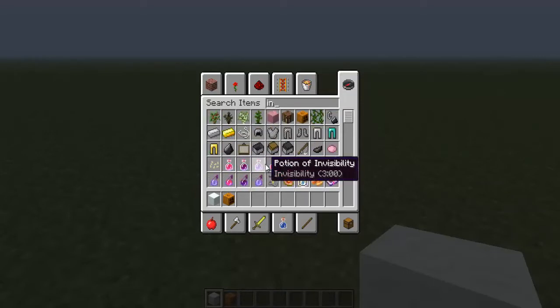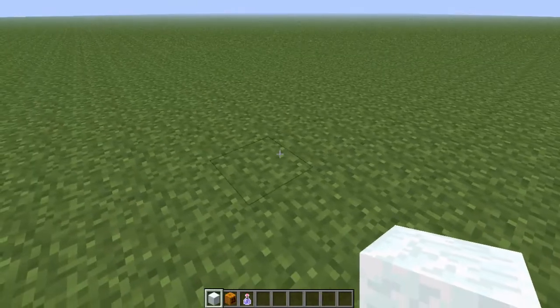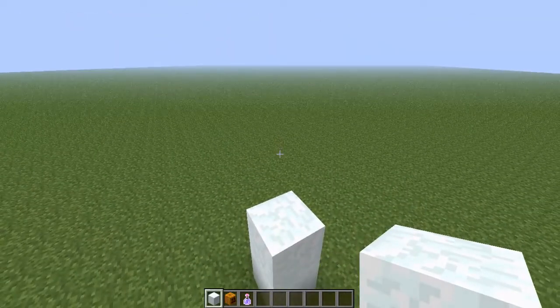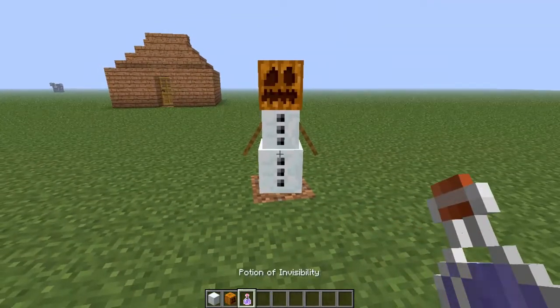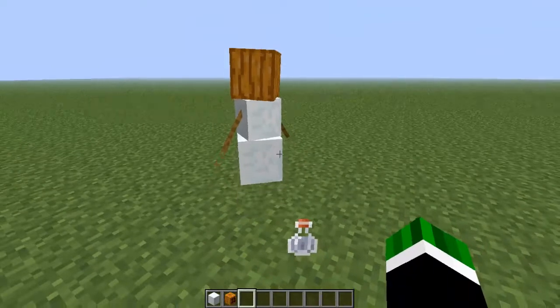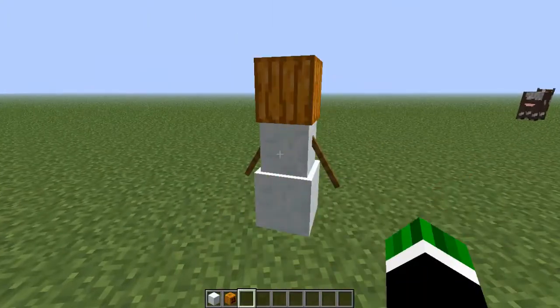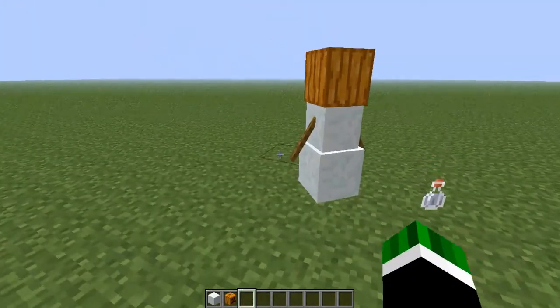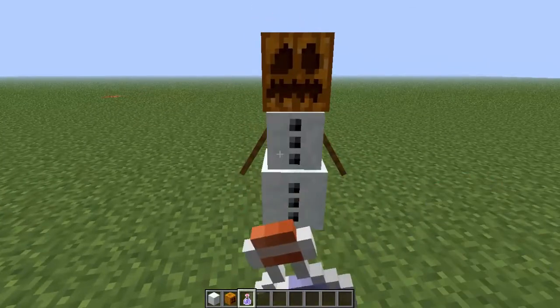So what you have to do is build a snowman - you know, Mr. Snowman. Make it the cutest that I've ever seen. And then what you have to do is throw - not drop, throw - a potion at it. Throw it.